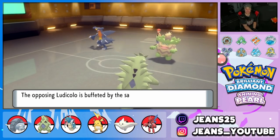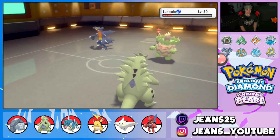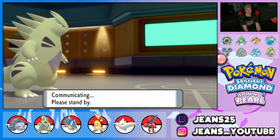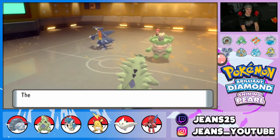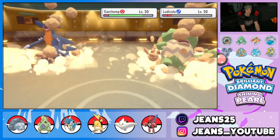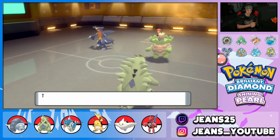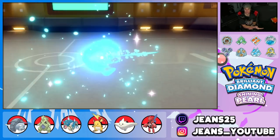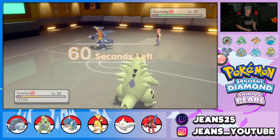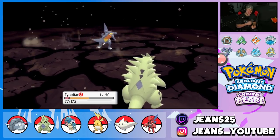Going into another Rock Slide because it's needed to take out Ludicolo and we need Garchomp to miss an Earthquake or something. Garchomp goes for Dragon Claw — we soak it reasonably well. Rock Slide pokes, Ludicolo is dead, Garchomp takes some hits. Tyranitar gets another crit — what is going on? Sandstorm subsides and Garchomp can just go into free Earthquakes. That's GGs. Two and one with the Donphan team.